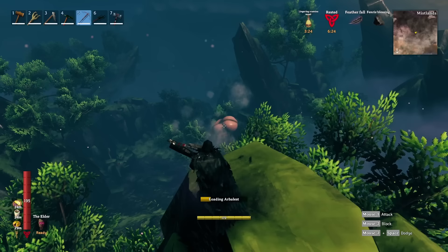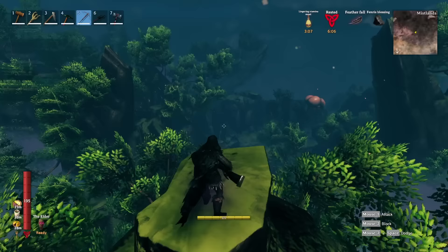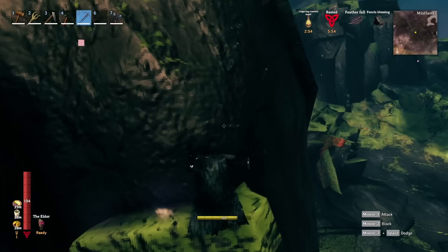I'm going to attempt to shoot it with the Arbalest, aiming for the top of it. The bottom is the weak spot, but right now I just want to get its attention. It does not seem to care, or my arrows are falling short. So I'm going to jump and glide across. This is a relatively good spot to fight it, but it does have some friends with it, so I need to take care of those first.